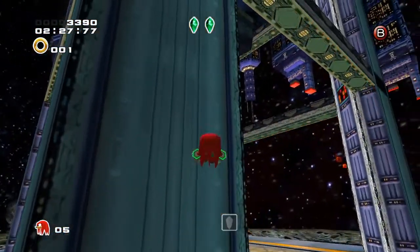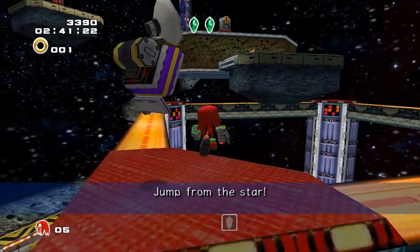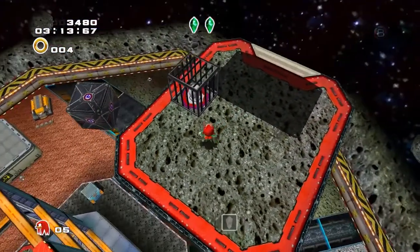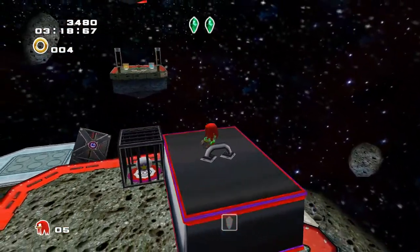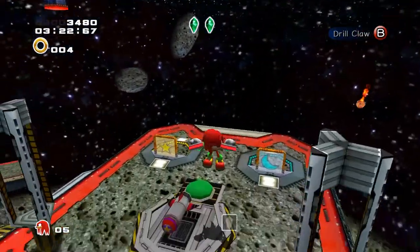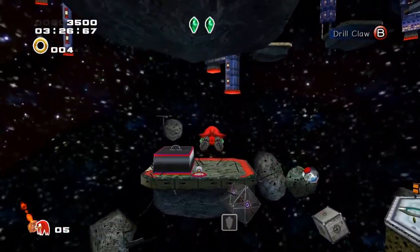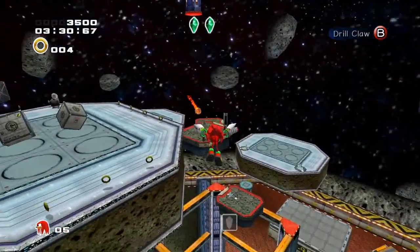Let me do some climbing. I'll do that later. Here it is — we got this switch here, which is very important. Let's bring that down and then climb up onto it. There should be a rocket nearby. There it is. Bada bing! Which unlocks our switch — it's just floating way up above.